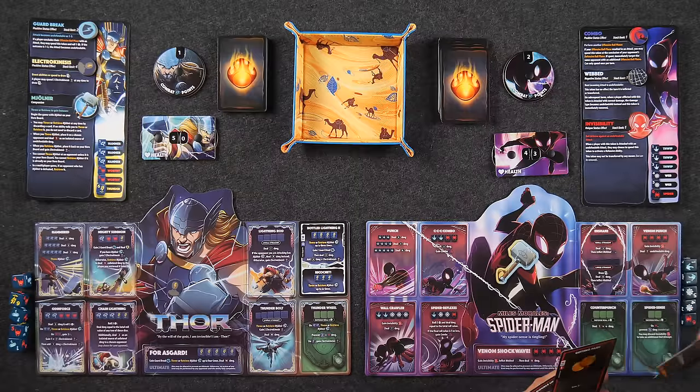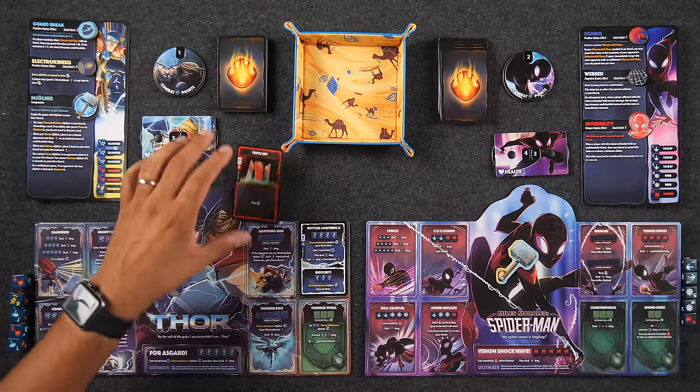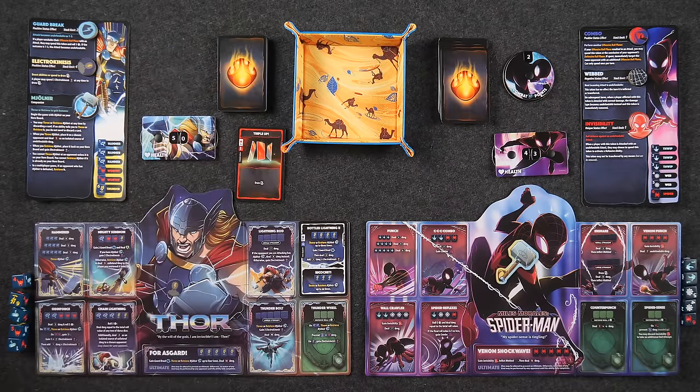That's it for Naveen's actions. I'm going to discard a card for a CP just in case — there might be cards that allow me to counteract something. I needed to save CP for my main phase cards.